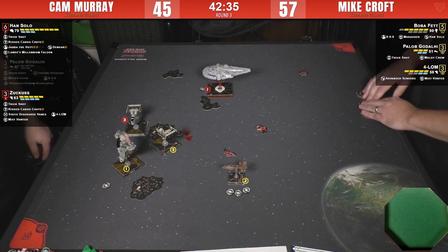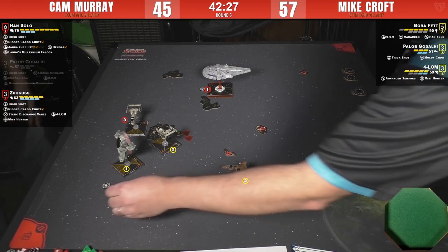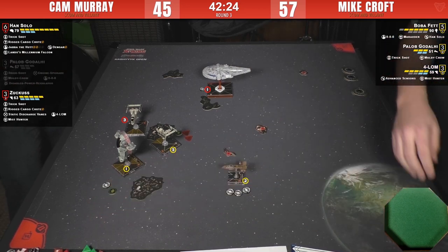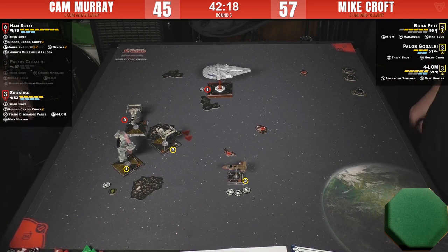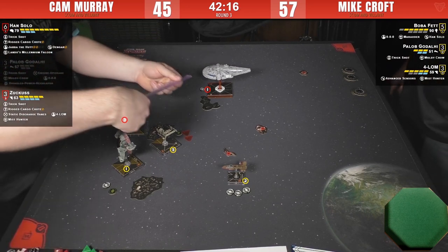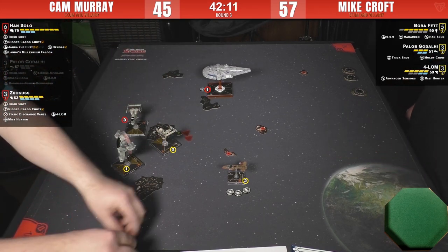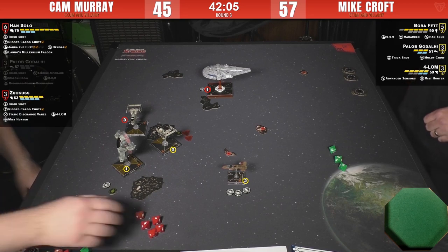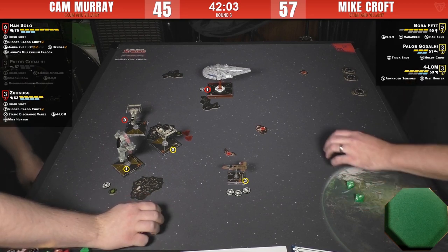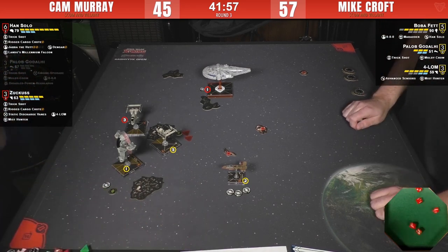Looks like he's decided to save Han for last. Cam has split up his forces, making it easy for Mike to pick them off one by one. I wonder how much of that is familiarity — Mike knew how Cam's opening engagement might go, and moving so far forward fast has been leading to his success here. He's managed to never bump, clear effectively, and do really effective ship positioning.